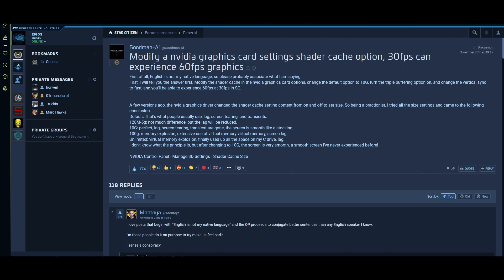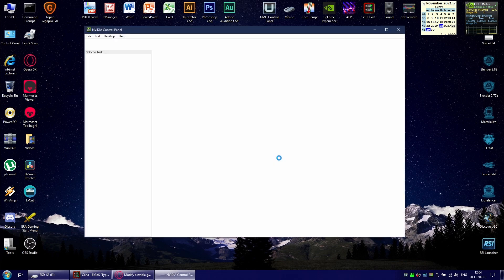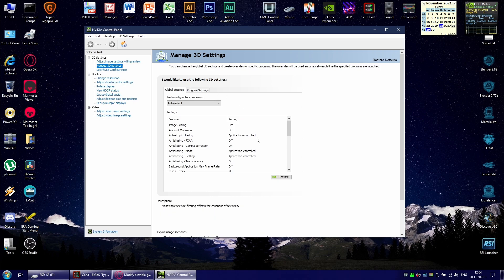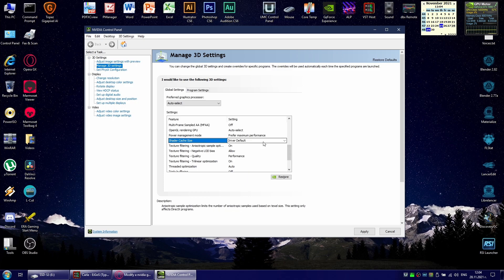First off, go to your desktop, right click, find the Nvidia Control Panel, fire it up — it's gonna take a second to load — and scroll down on the Manage 3D Settings window to find the shader cache size. It should be set to driver default, but this is exactly the thing you need to change. Set it to 10 gigabytes.